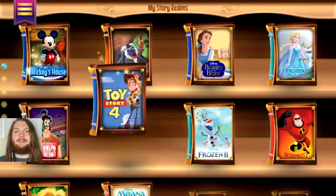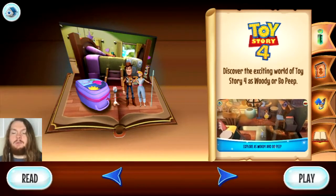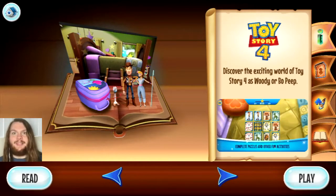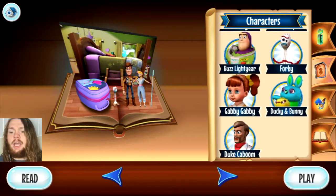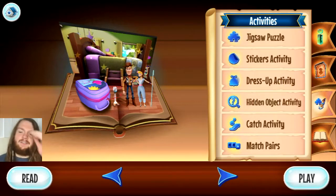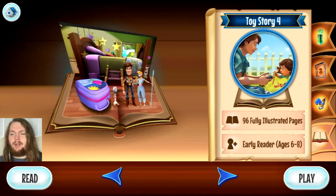I am so excited to explore this story realm. Toy Story 4: Discover the Exciting World of Toy Story 4 as Woody or Bo Peep. Characters include Woody, Bo Peep, Buzz Lightyear, Forky, Gabby Gabby, Ducky and Bunny, and Duke Caboom. Activities include Jigsaw Puzzle, Stickers Activity, Dress Up Activity, Hidden Object Activity, Catch Activity, and Match Pairs. The book has 96 fully illustrated pages for early readers ages 6 to 8 — but I'm 24 and I definitely want to read the first chapter.